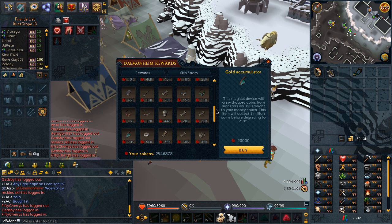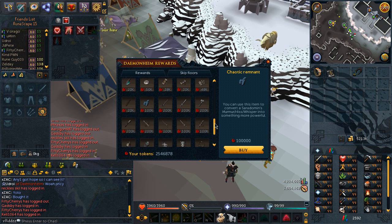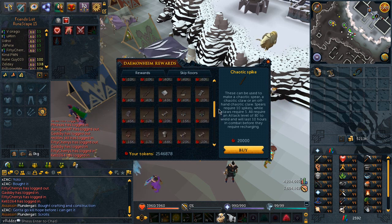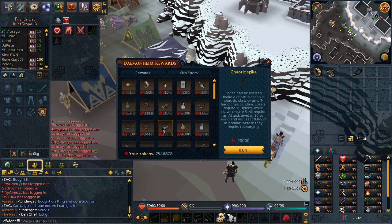There's a chaotic remnant — you can use it on your chaotic weapon for 100k tokens, which is sick. Chaotic spikes are 20k tokens. And there's a mini blink pet now — I'm not sure I want to be spending 500,000 tokens on a mini blink. That's five million Dungeoneering XP just for a pet, I don't know about that. But that's basically all we've got for the update.